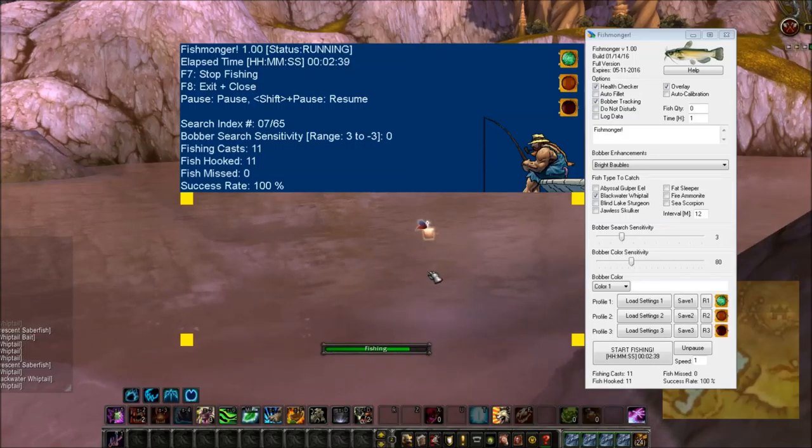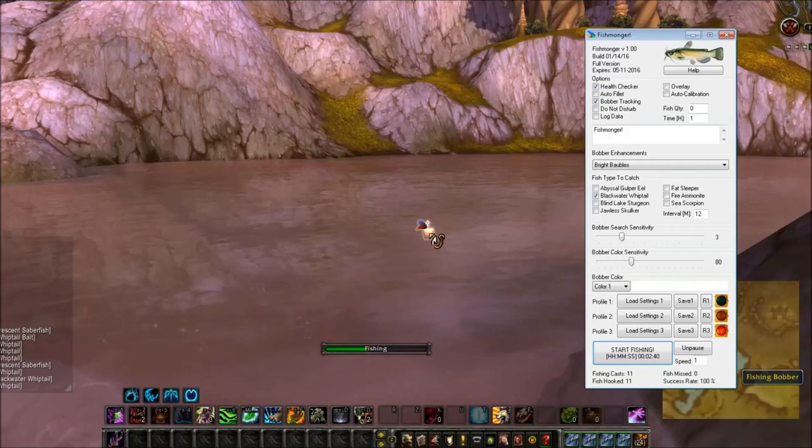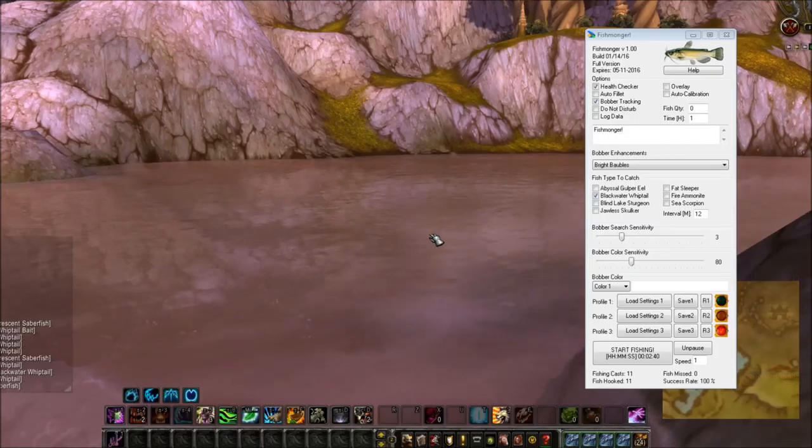11 for 11 — good deal. I'm going to hit F7 to stop and bring down the overlay. I'll catch this one last fish because I don't like to let fish go to waste, then I'll stop this video and pop over to a different location to see what else we can catch.